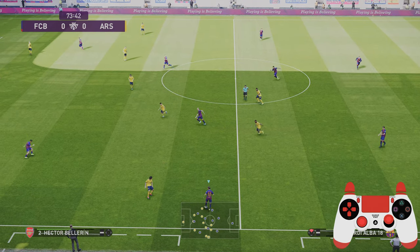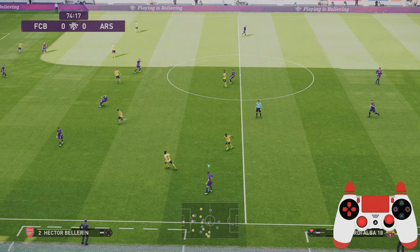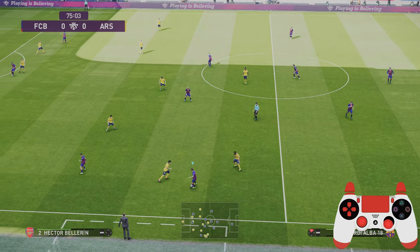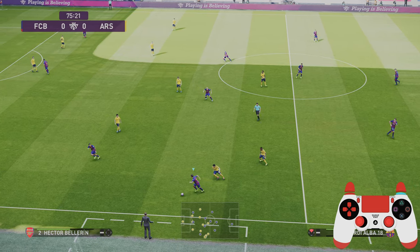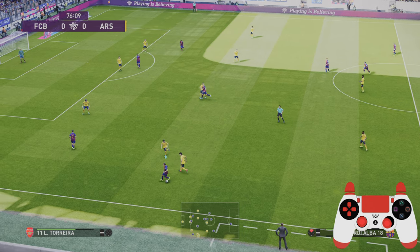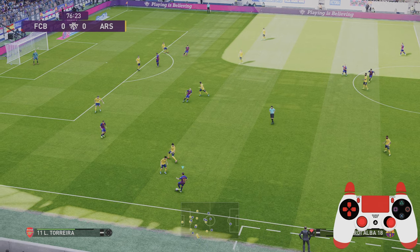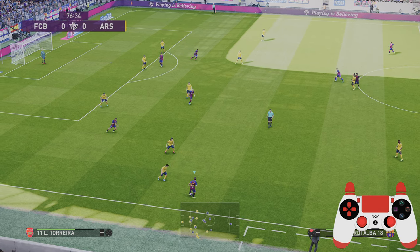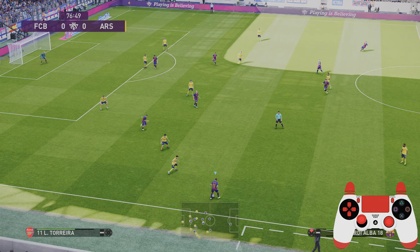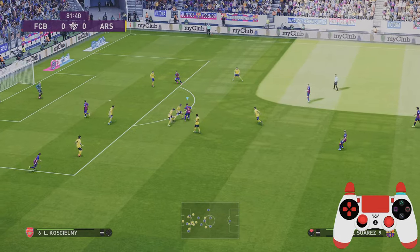I'm going to capture this in slow motion so you can see what actions I'm using on the gamepad — it makes it easier to see what's happening on the pitch. This gamepad is a live input, so what you're seeing is what you're getting. We'll see the right analog stick being pushed in the right-side direction as he drags the ball back.